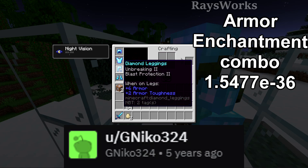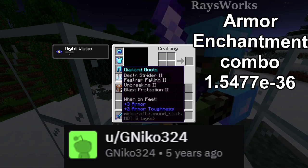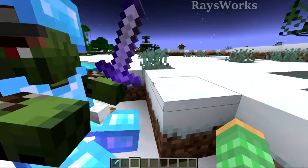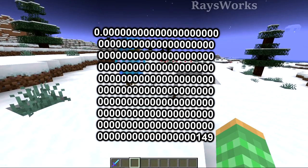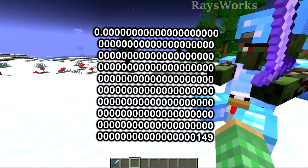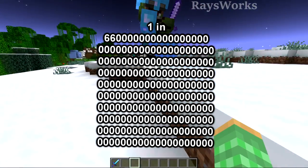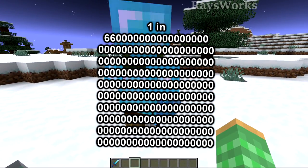This enchantment combination was calculated by G Niko and is currently the rarest we know of, though it's definitely possible there is a rarer one. The actual durability on any of the gear doesn't matter because that's not calculated until the mob dies and the loot drops. If we multiply all the different percentages that went into making this mob, it comes out to an insanely small probability — that's 0. with 97 zeros and then 149, equivalent to 1 in 66 followed by 96 zeros.